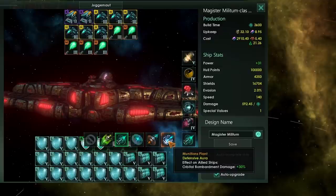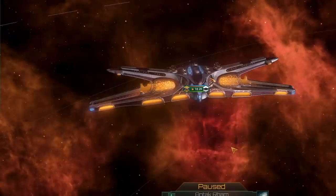Finally, the munitions plant gives +30% orbital bombardment damage — again, not so useful. Yes, you'll bombard enemy planets slightly faster, but generally speaking just bring in some more ships. I've never been in a situation where I desperately needed to bombard a planet just 30% quicker. If you're in that sort of situation when you've got access to a juggernaut, build some ground forces and land on the planet. Don't waste the only juggernaut aura slot you have with a munitions plant.